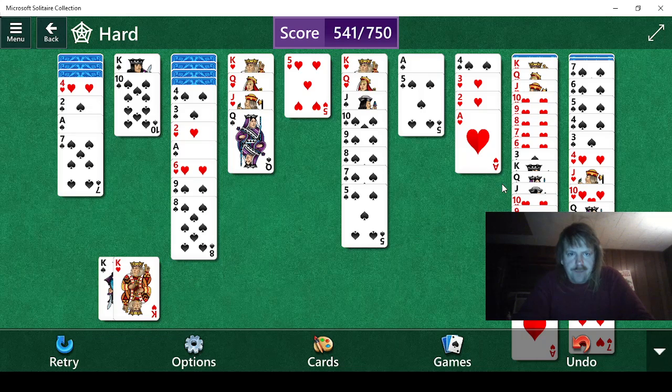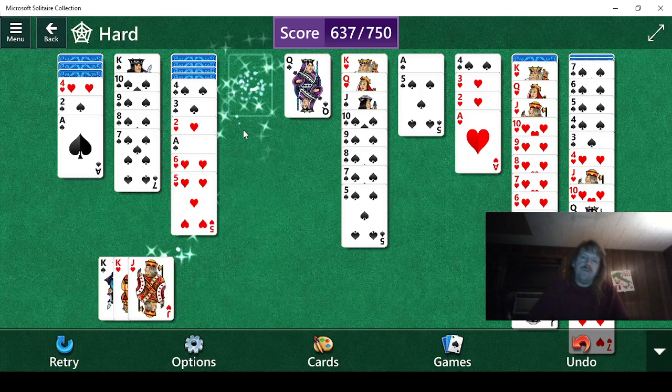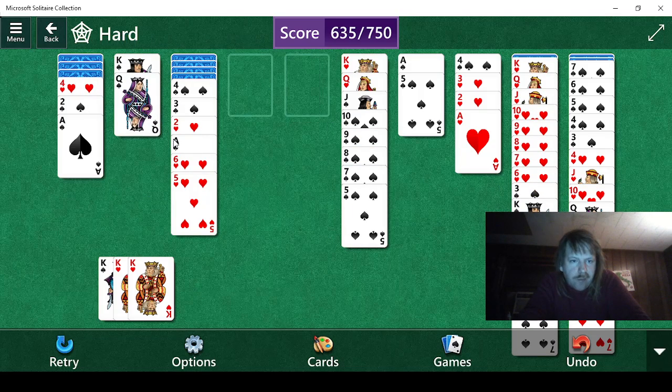New plan. Got it. We can also put the seven here. All we do is we dump that, and then do that. We still need two more. Oh, all we have to do is this, and then we can do this, and that will free up this.